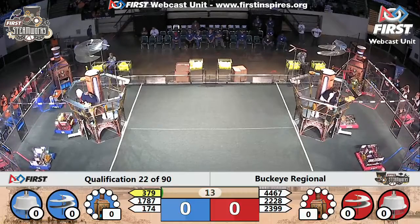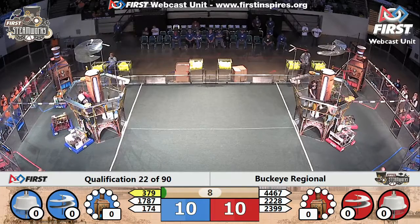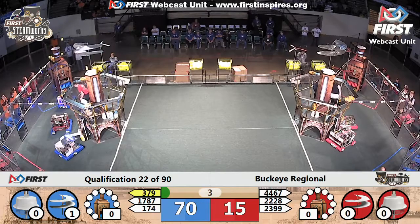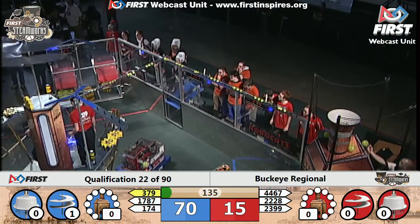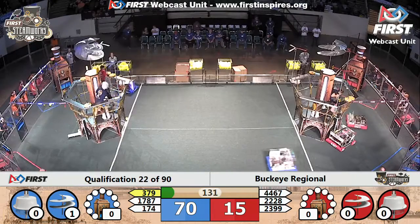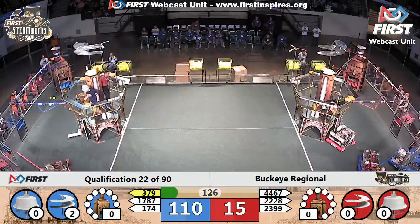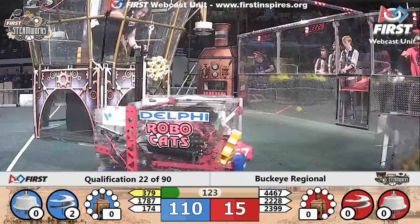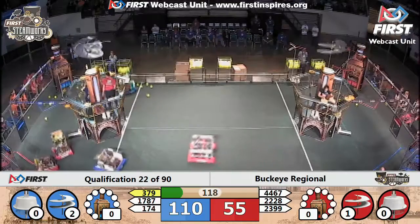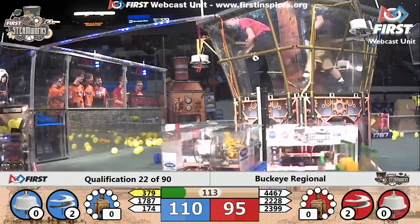We're underway. Movement on the Blue Alliance side of the field — Arctic Warriors maneuvering their robot into position. It delivers a gear. Their alliance partner 379 shoots for and scores some fuel and the high efficiency goal. Blue Alliance out in front with 70 points. They were able to activate their main rotor — the da Vinci airscrew — during the autonomous period, worth 60 points on its own.